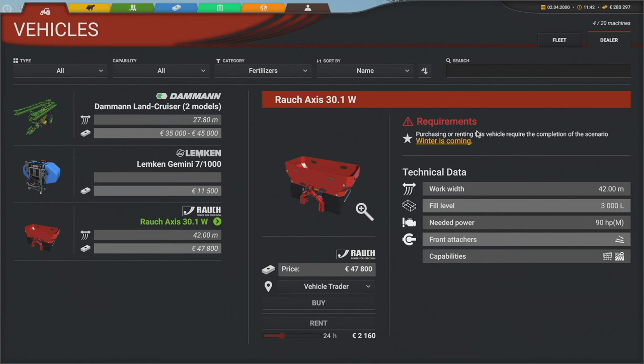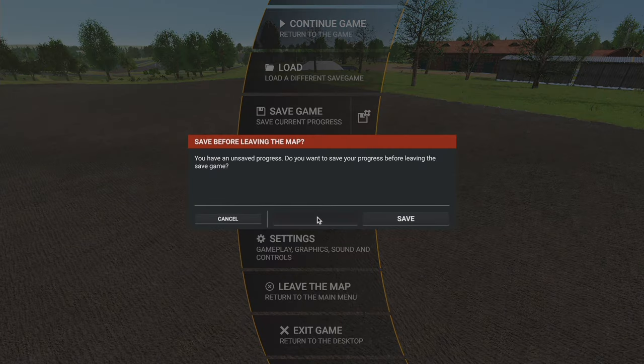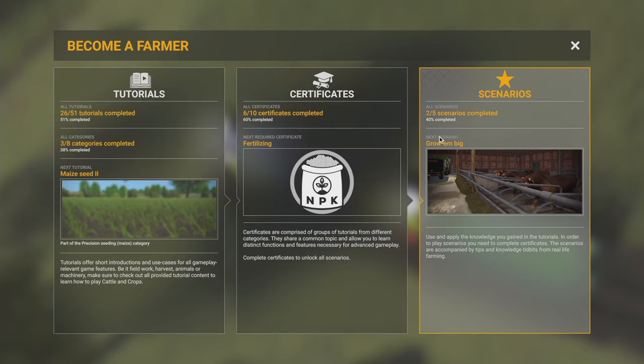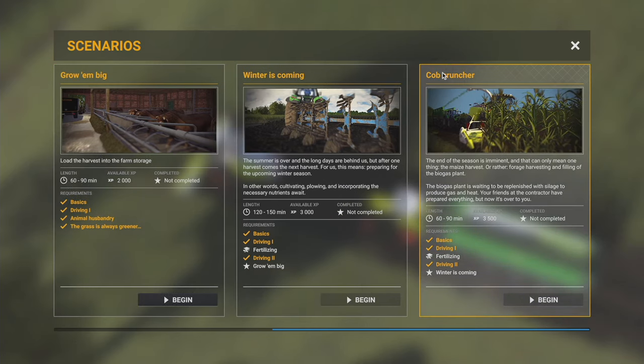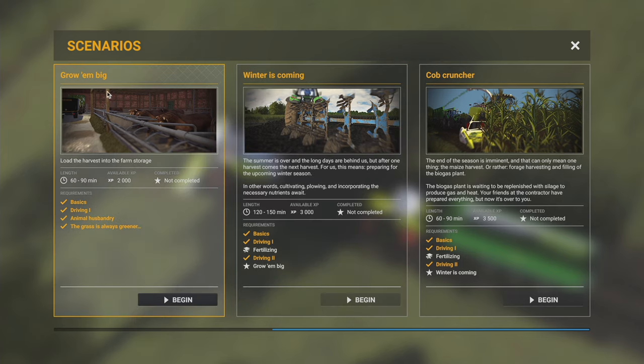You'll run into things like that. When I first started I was going to buy a fertilizer spreader - nope, purchasing and renting that requires 'Winter is Coming.' So if we go back to the main menu, you can see under Scenarios I need Cob Cruncher for the big tractor, I need Winter is Coming for the fertilizer spreader, and I've been working towards this one - I just last night finished Growing Big.